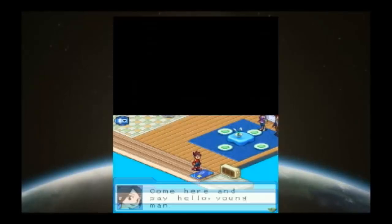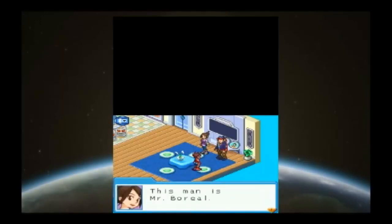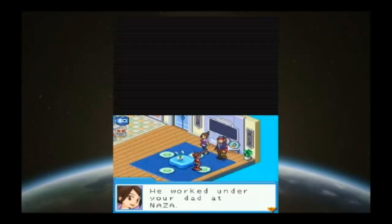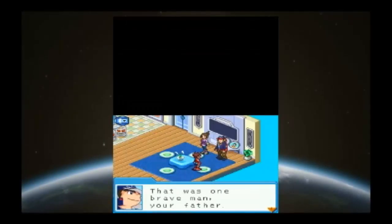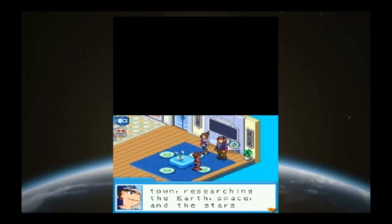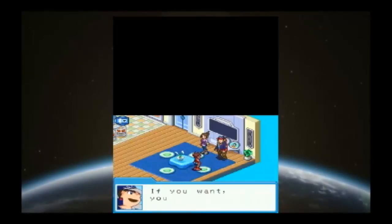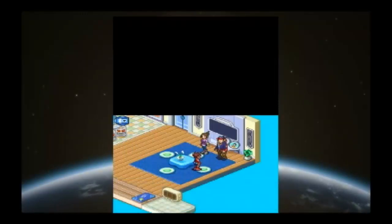Come here and say hello, young man. This man is Mr. Boyle — he worked under your dad at NASA. I really owe him one; your father was a brave man. I quit NASA and I'm back working at my own lab just outside of town, researching the earth, space, and the stars. If you want, you're welcome to drop by.